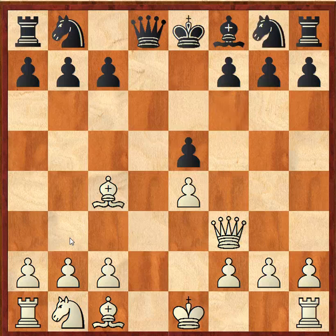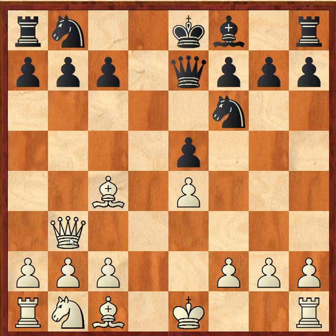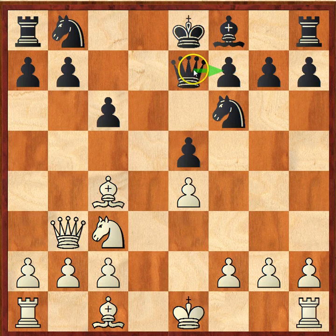Knight f6 is played. Queen f6, trying to trade off the queens, would have been worth a shot. Knight f6, queen b3, queen e7 trying to defend f7, knight c3, c6. C6 is a great move by black — it allows the queen to protect both f7 and b7. Not to mention, the c6 pawn is very important in halting white's advancement with his knight. The knight can go to b5 or d5 now.